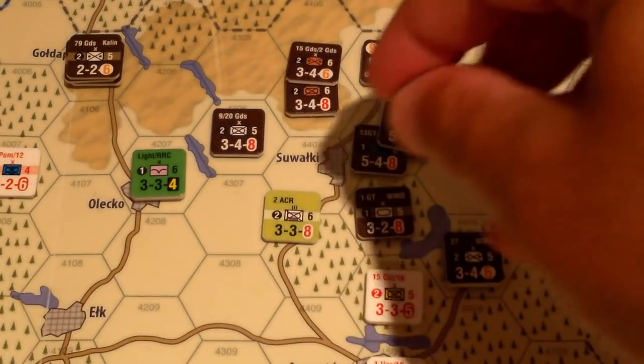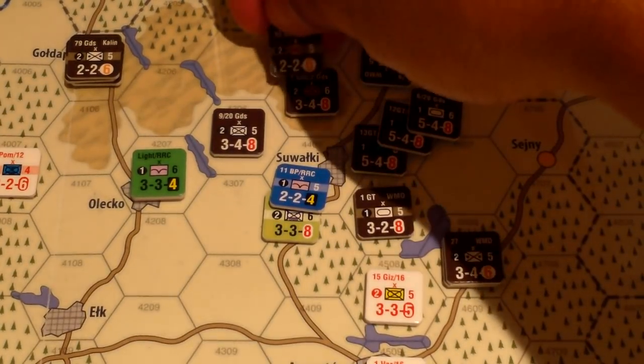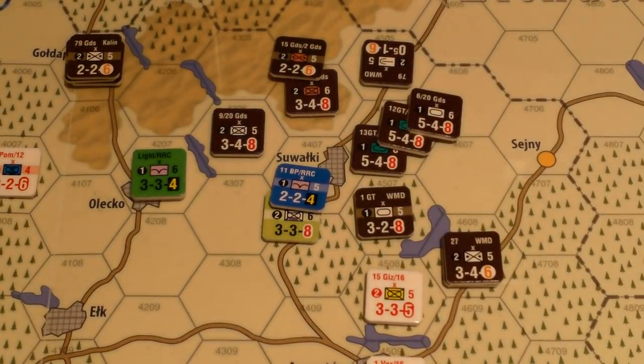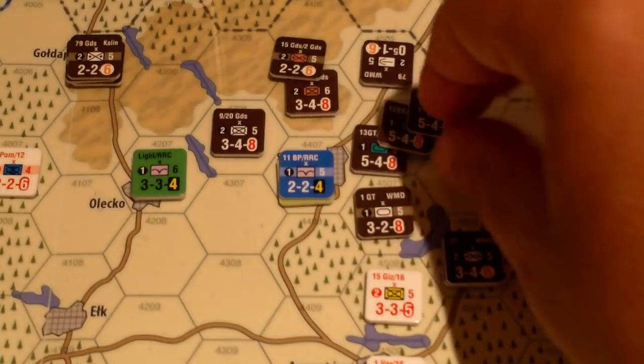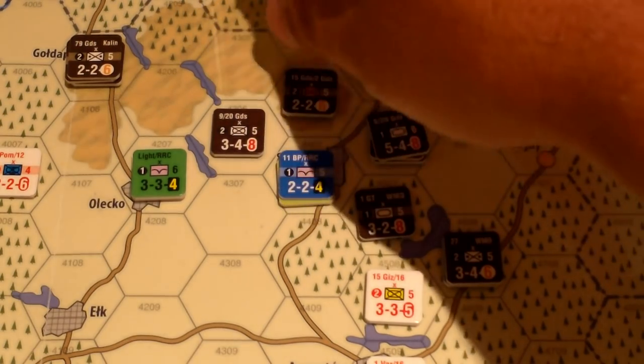Unfortunately these elite units are going down — this guy takes a loss. The defender has to retreat one hex, but that hex is in an enemy zone of control. I need to pick the lowest efficiency unit to attempt to hold; they roll a three — so they hold another turn. But I think their days are numbered; it's going to be tough to reinforce.